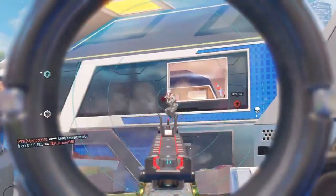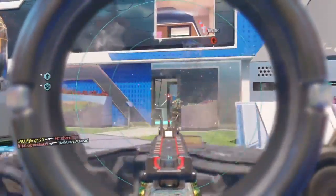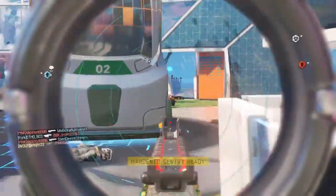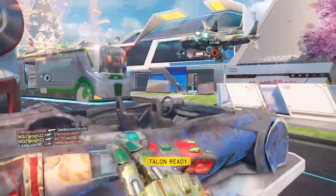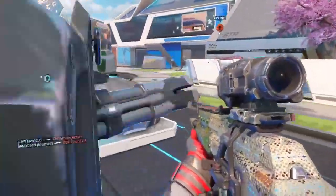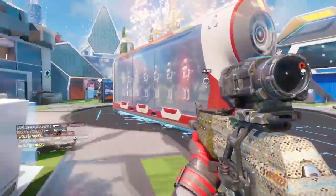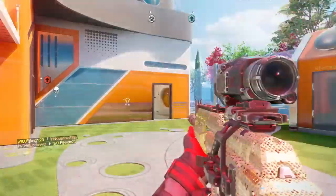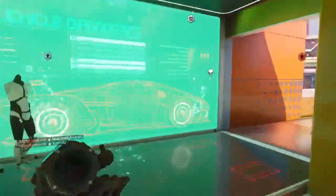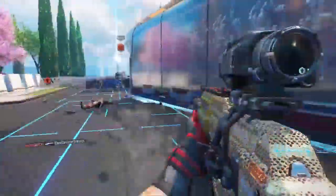It's a lot easier to score on the side we're defending against. We're gonna be able to get a couple carries real quick here to get it closer. Nice little triple there — protect them so you can get the carry, that's how it works. My combat focus is going.